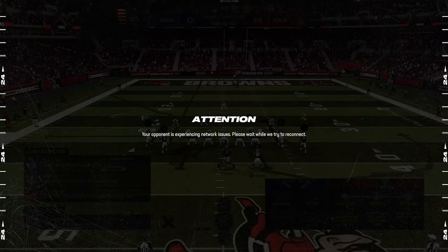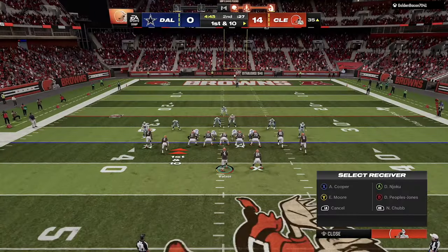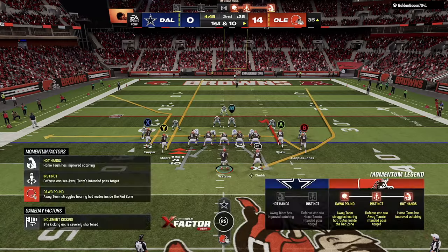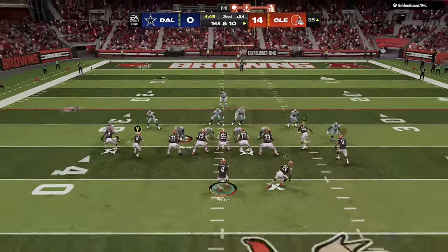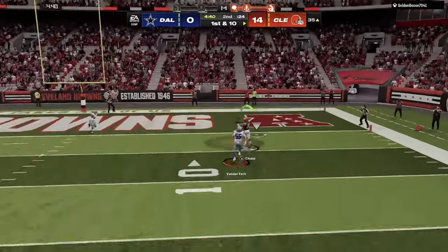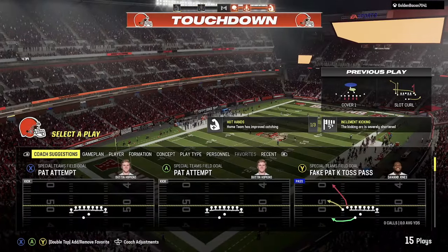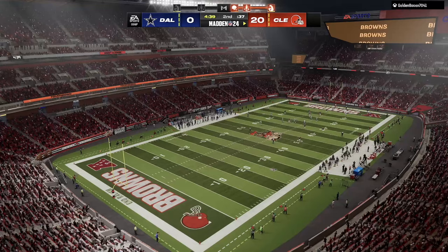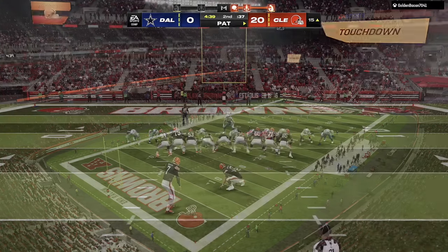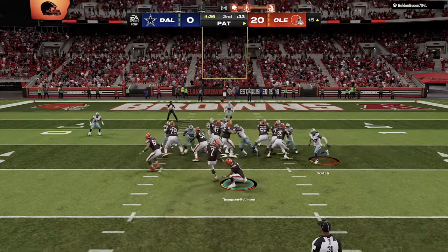Another stop there, going back on offense once again. We go to a play called slot curl. We see a man coverage look — we throw Nick Chubb on a wheel route and boom, he fries Leighton Van Der Esch in one-on-one coverage, as you should expect. Especially if they don't have safeties in there, it's fairly easy to take advantage.